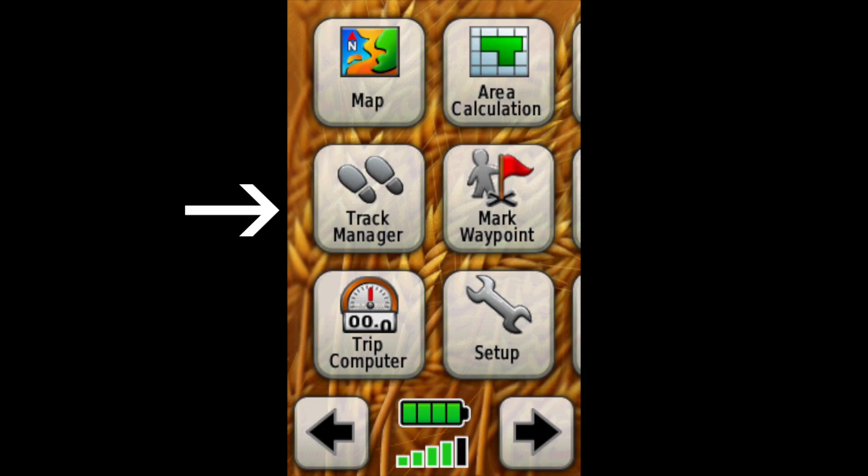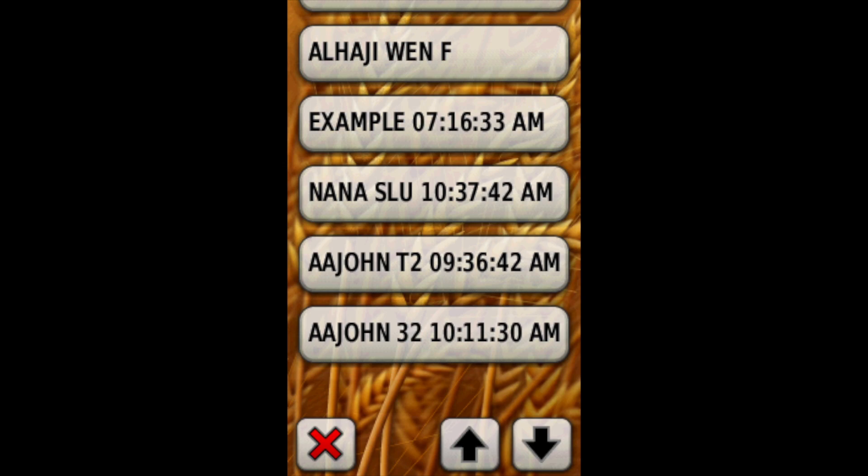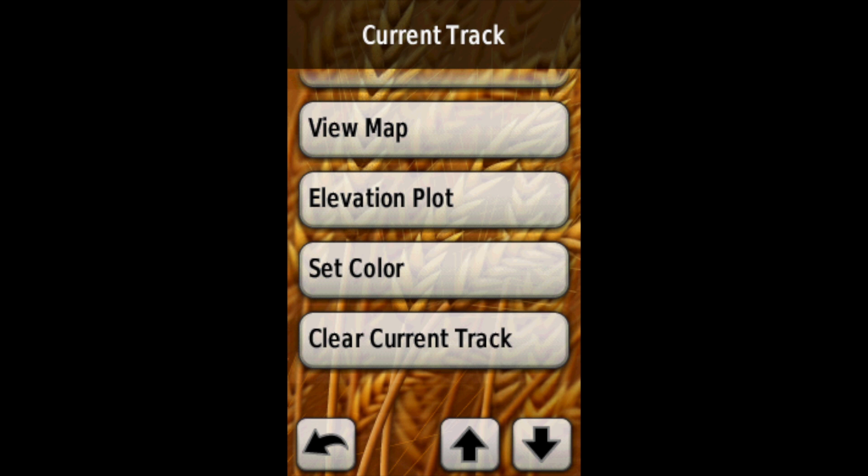From the main menu select the track manager — it has the footprints icon. Once you've done that it'll show you a list of tracks. You should only have one, which is Elijah's farm. Go ahead and select Elijah's farm, then select view map, and it'll give you an on-screen display of Elijah's farm.